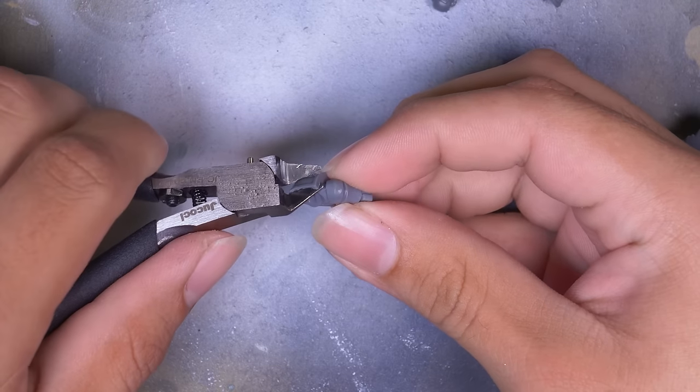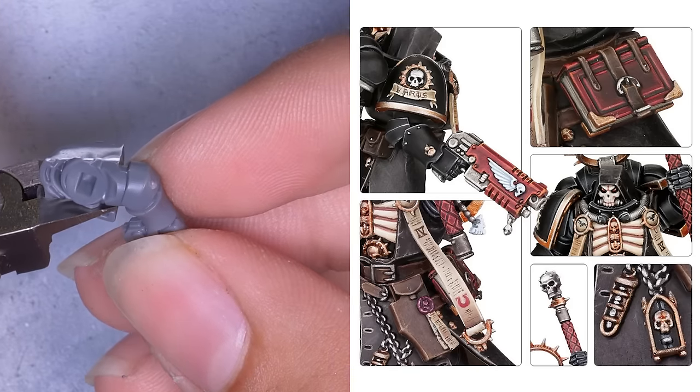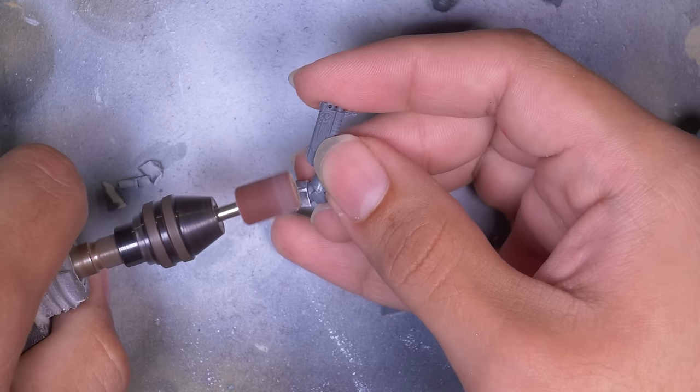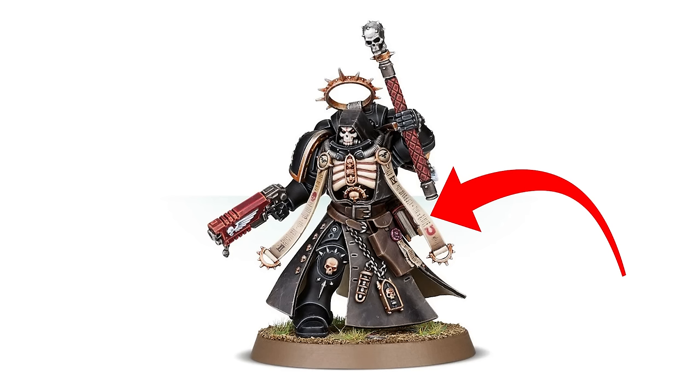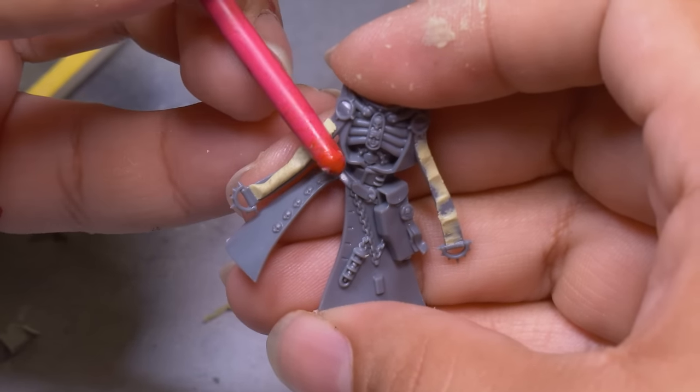This shoulder pad comes with a skull and a star symbol embossed into it — I don't really know what this is, but I don't like it. So I carved it away with my nippers and smoothed it back out with my Dremel. For those dangly paper purity seals that don't really look like paper, I took some Milliput and squished it down onto the banner, then took the back of a brush and rolled on some folds.